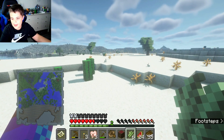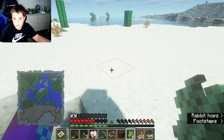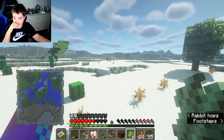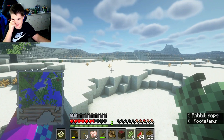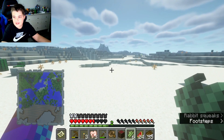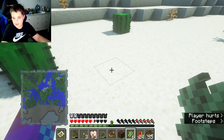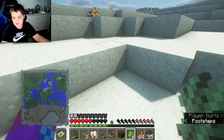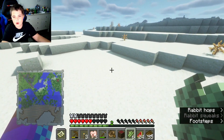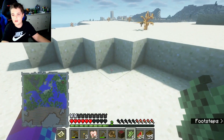Hello, today we're going to do a Minecraft video. Why do I always leave off in a remote place in the middle of a desert? This desert goes on for like miles. I hope I'm hopping in the right direction. I even got a map for this — oh wait, that's the village. I am going in the right direction, okay, that's good.